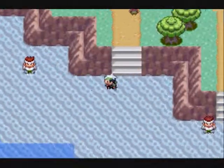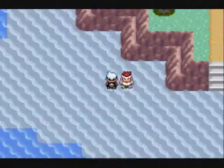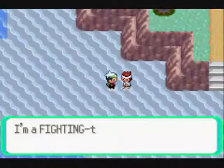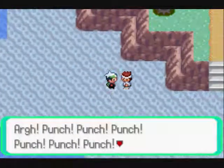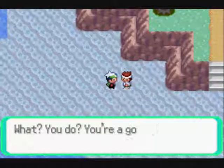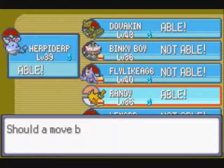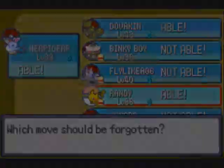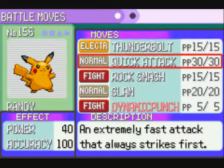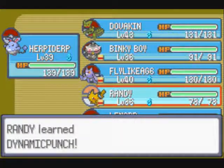So we're going to be using this. Before I leave, I think I'm going to teach someone Dynamic Punch. I'm going to teach it to Randy because it's just like, I can picture my friend Randy using a Dynamic Punch and it'll be funny. There's really no reason behind this besides it's funny. So yeah, Randy's learning Dynamic Punch.